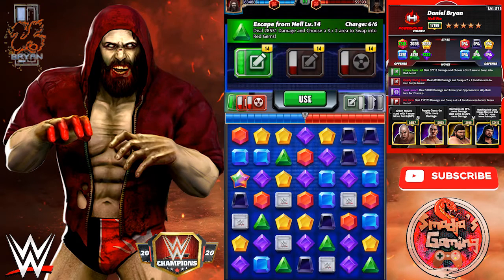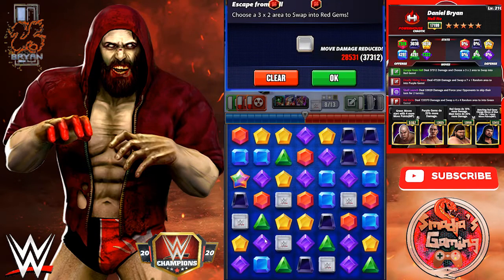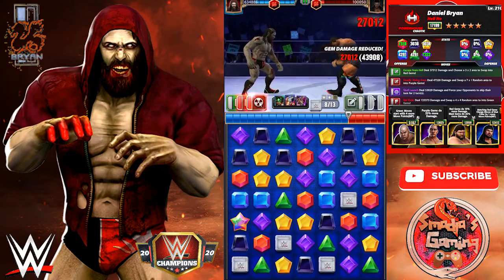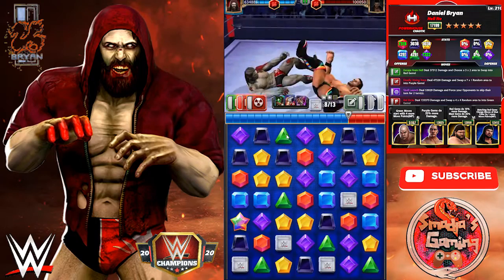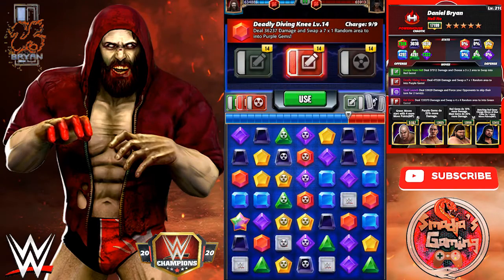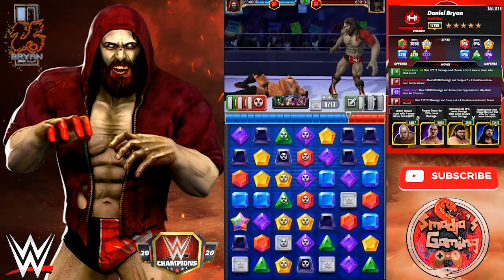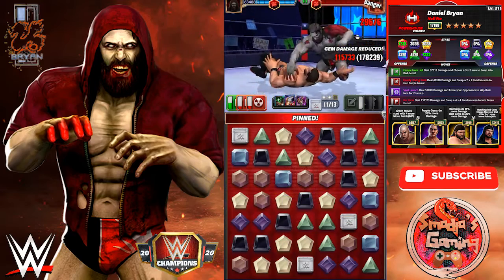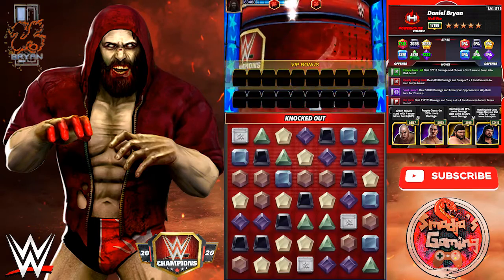Escape from Hell is ready again. We're trying not to create any force pins here. Let's go with the Blast — the Knee of Damned — and the Deadly Diving Knee. It's all over for Finn Balor at 5-star bronze.